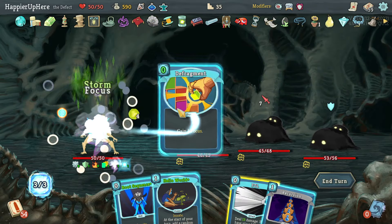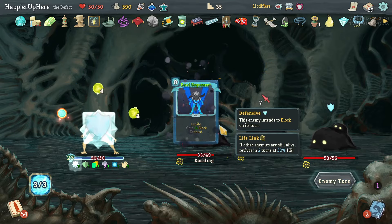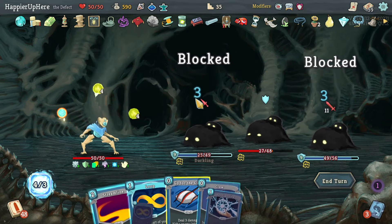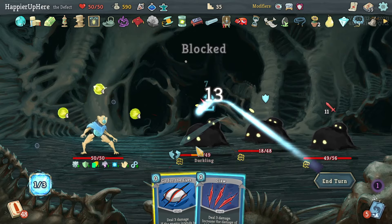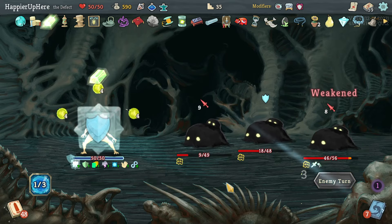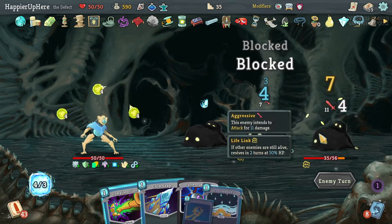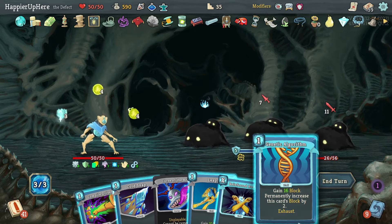Storm, Defragment — I should have done FTL first for the extra card draw. Actually I had Unseen Top, so I should keep at least my turn going. Loop one, Loop two, Ball Lightning for energy, then Streamline, Claw, Go for the Ice. I think I'll lose my Buffer — the orbs killed this one though.